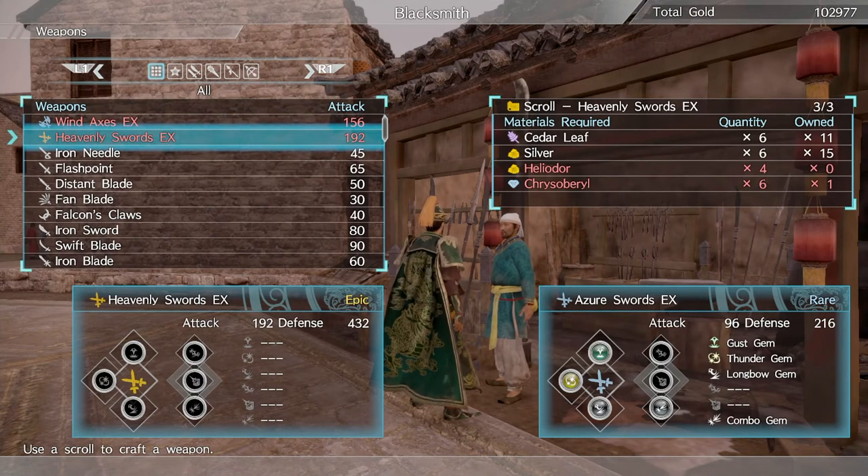I'll add a clip at the end of this video to show you all the other stuff and exactly how to build it, since I currently don't have all the materials. Once you buy all three scrolls, you go to the blacksmith and check if you have the ingredients to craft. The names are complicated and I'm missing a bunch of items I need to go find — but that's it for now.